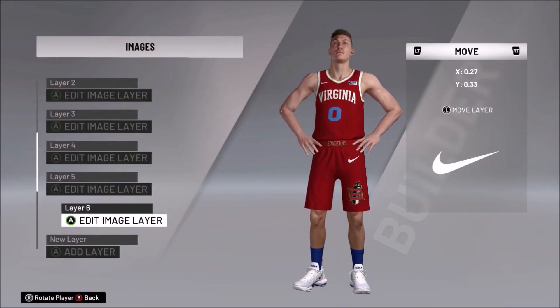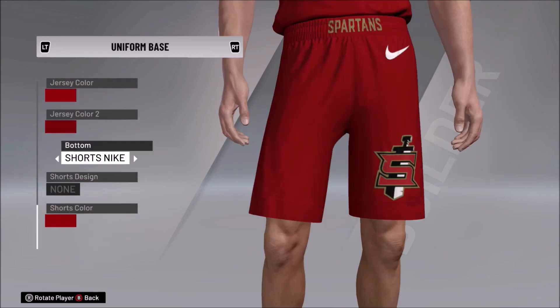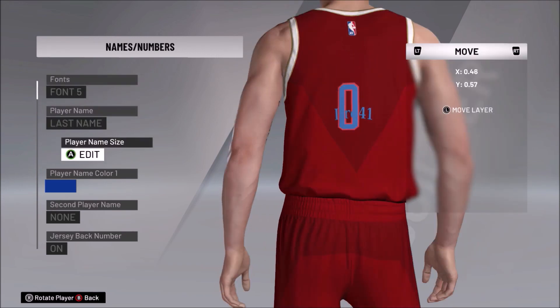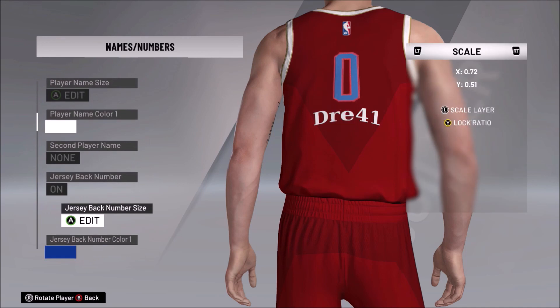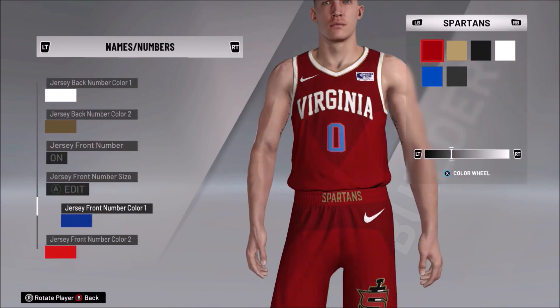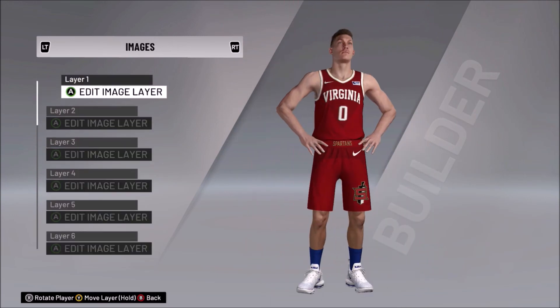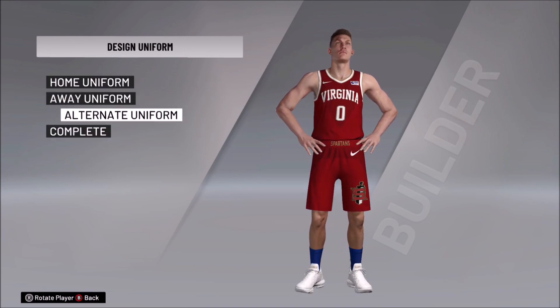For some reason this alternate jersey looks like a college jersey — I get it, it's college font, the Spartans are a college team. So shoutouts to me for accidentally making a college jersey. Subscribe, like the video — but it still looks good. This is just version one and I can easily update it. Like, subscribe, comment, and I'll catch you on the next video.